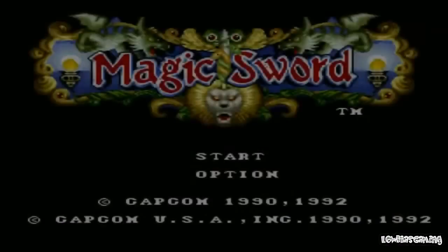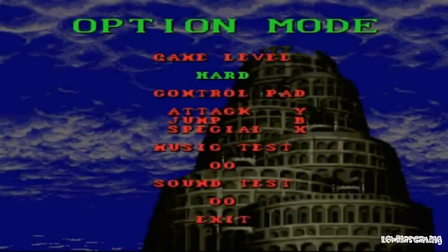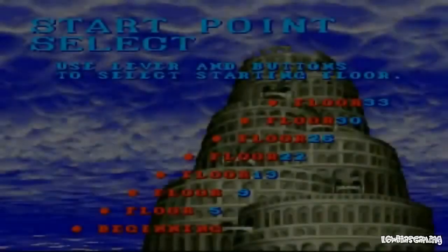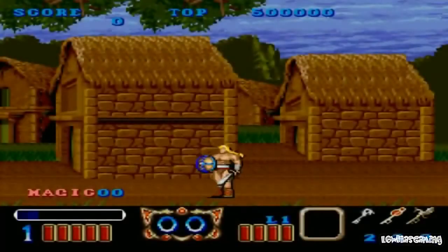Hello everyone, welcome to another replay. This is from Capcom, and it is of course Magic Sword. Now originally I was going to do this on the arcade, but that's proving to be a pain in the ass, so we're gonna skip it. We're gonna play this on the hardest difficulty. And much like Super Ghouls and Ghosts, I have an unlimited continues code on. And we'll just go from there. No save states will be used.